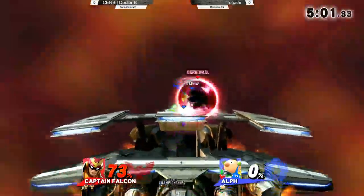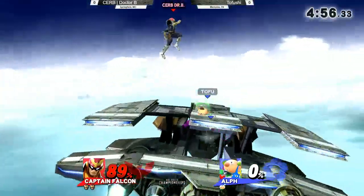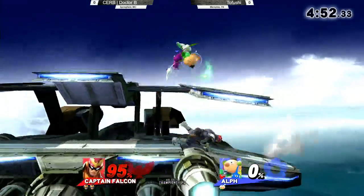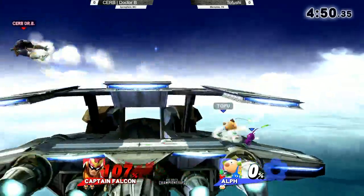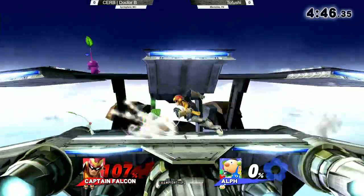Dr. B is just going in here as quickly as he can. He did not release that pressure, and showing the blind spot of the grab that Olimar has — it doesn't have a grab box right next to Olimar. It makes grabbing at a shield incredibly hard, if not impossible in most cases.